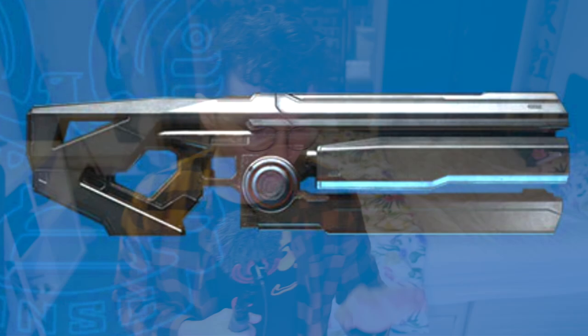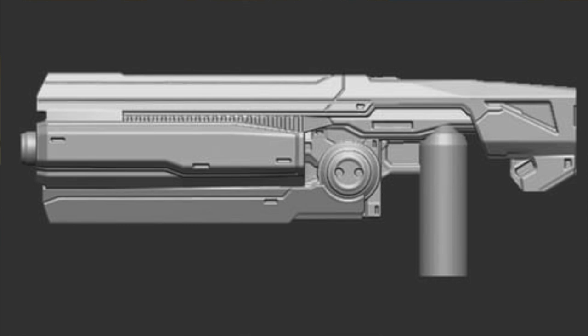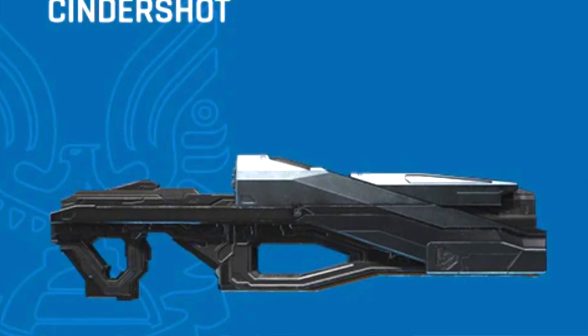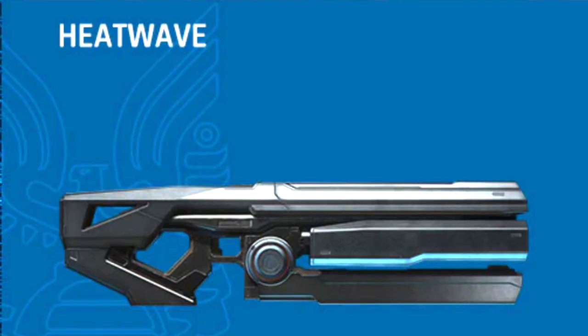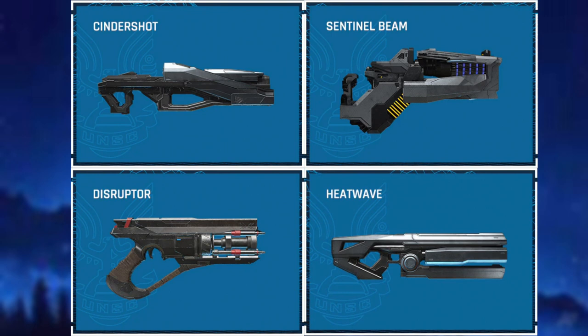Then we have the Cinder Shot and the Heat Wave. I honestly see these as being more popular votes than the other two, but it's hard to predict sometimes where the fans will go. I recently unboxed a 3D printed Heat Wave from LS3D Customs and that was incredible, so I would love to see more of that. The Cinder Shot feels like the most complicated of the molds — it would definitely be the largest of the weapons, so it would be interesting for Mega to make that. With the Heat Wave, you could technically get two variants: one for vertical and one for horizontal firing, but I don't think they'll do that.